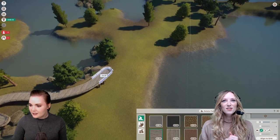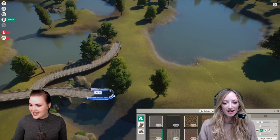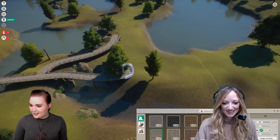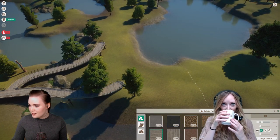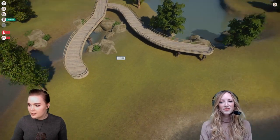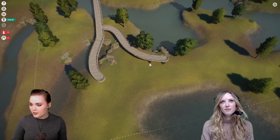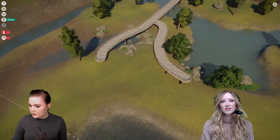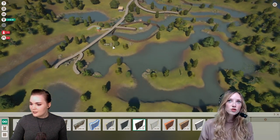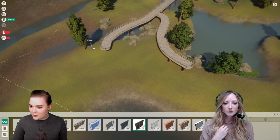I saw a tweet the other day that said quokkas are basically that jolly guard from medieval films taking care of the supply of mead. Yes, absolutely — that's what they are! Let's build the lemur area here, so we can have our enclosure and save this bit for another enclosure. I quite like the layout with the water and trees — we should probably try and make it into a circle at some point, but that's a problem for future us.